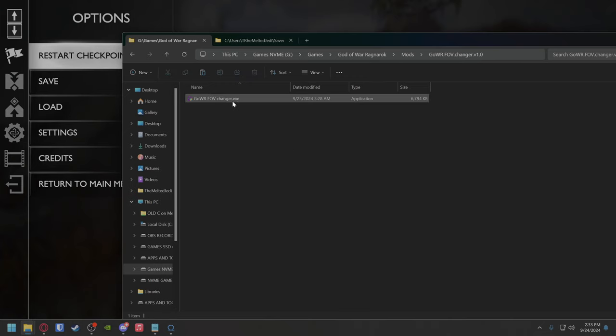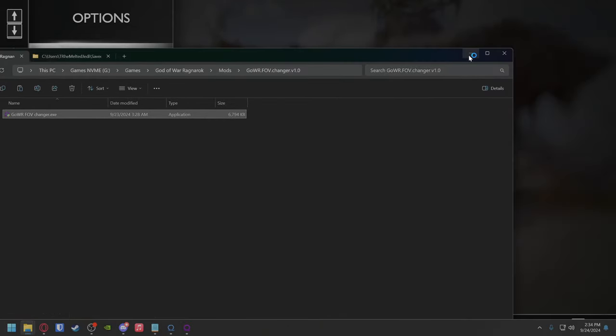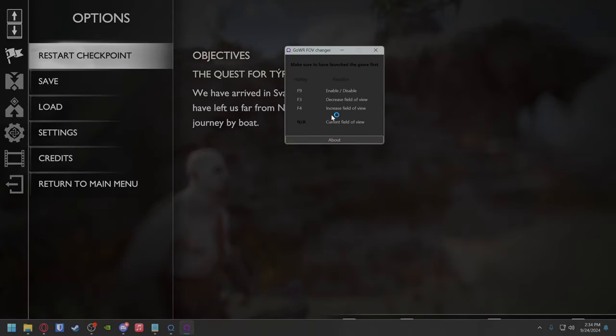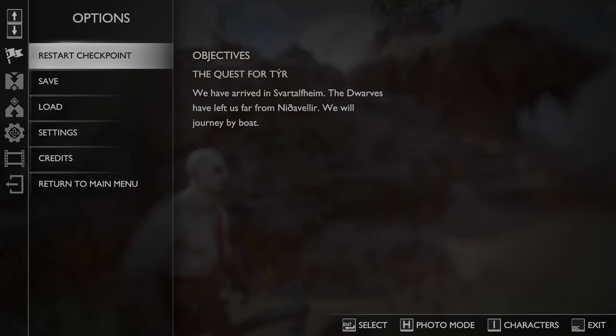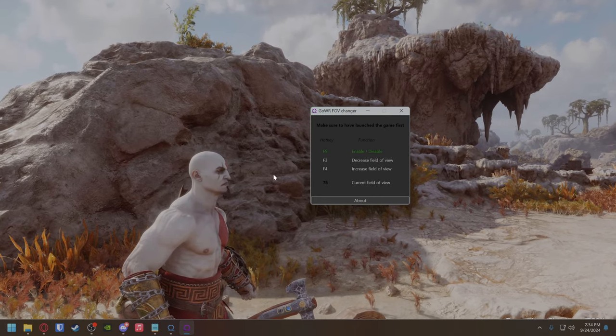It's just a little utility — this is what it looks like. It says enable or disable with F9, and then you can increase or decrease with F4 and F3. My current field of view is not available just yet, so let's hit F9 to enable it.